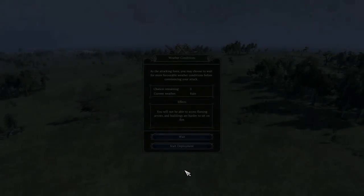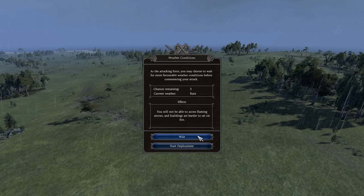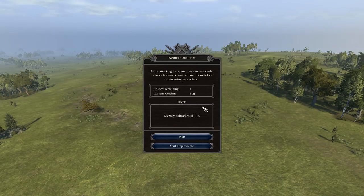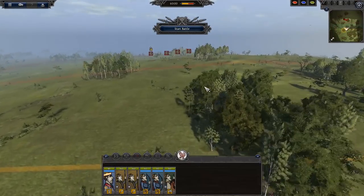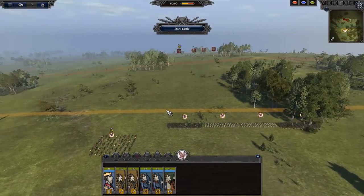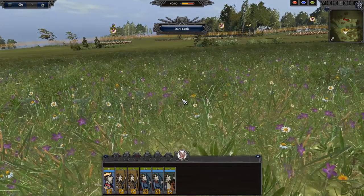On the battlefield, enemies appear in red and we are in yellow. WASD moves your camera, Q and E rotate left and right, and the mouse wheel zooms in and out. Pressing Escape and going to Controls lets you switch between Standard Camera and Classic Total War Camera. To select a unit, left-click it; click off to deselect. Control+A selects all units, and right-clicking moves them. Hold right-click and drag left to right to change formation width.